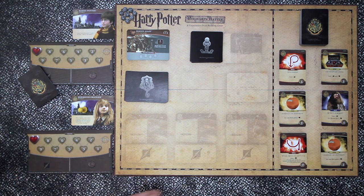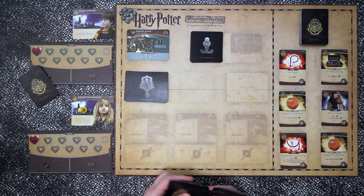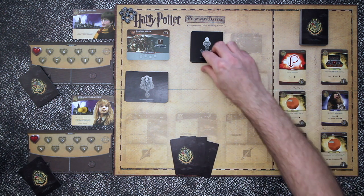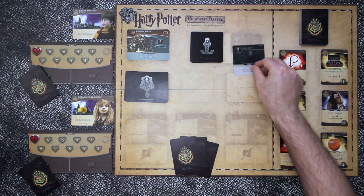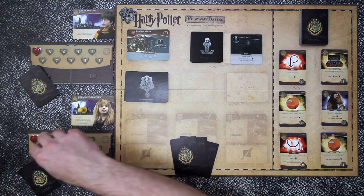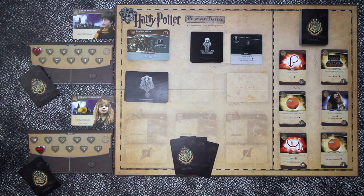We deal out five cards as a starting hand. Next we flip over the first Dark Arts card. This is an event - Flipendo. Active hero loses one and discards a card. Hermione is the active hero, so she goes down to nine immediately.